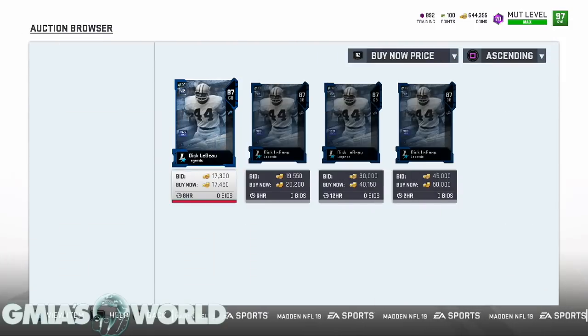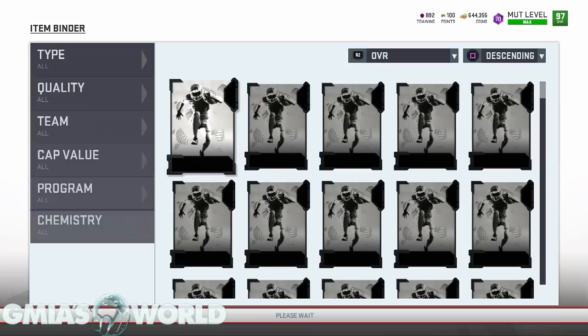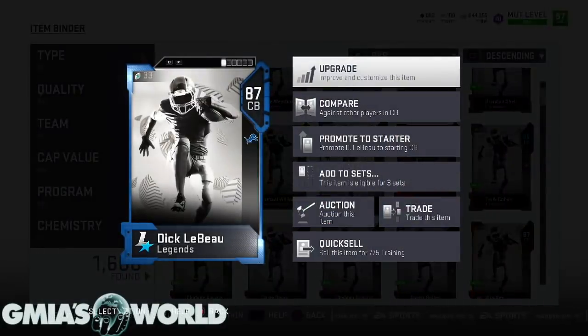Looking at what's going on, this 87 is at 17K. Just a while ago before I started the video, he was at 15. So people have been buying up these 87s. When you click on these cards, you can see the training point value of the cards. That's 775 training.